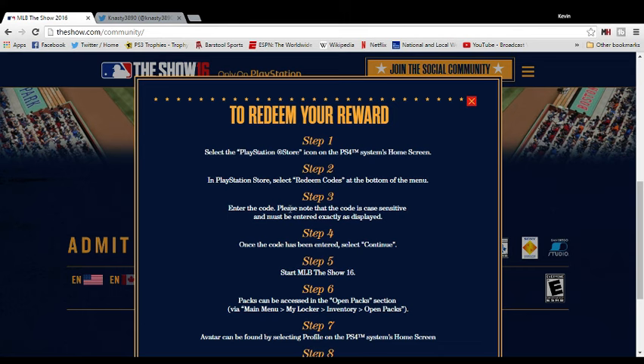From my standard pack I actually got a gold JD Martinez, which goes for about two thousand stubs. With the extra thousand stubs, I made three thousand stubs just for following them on Twitter, Facebook, and Instagram. If you enjoyed this video, hit that like button and let me know in the comments what you pulled from your packs. That's it for the video — just a quick one describing how to get free packs through MLB's social program. See you in the next one, peace!